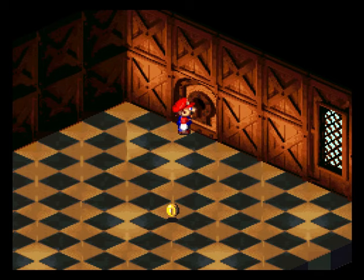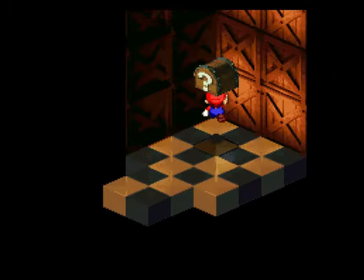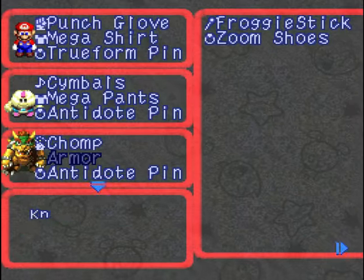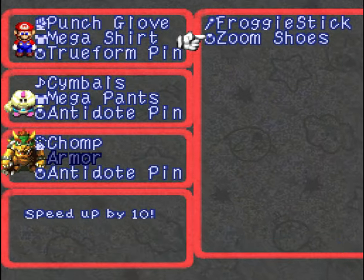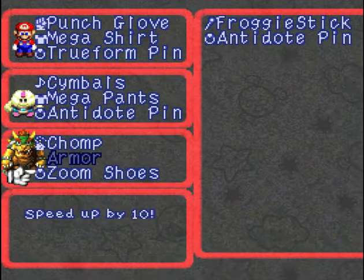Can I use this? Oh, sweet! I got something — Zoom Shoes! Look at that — equipment: Zoom Shoes. Speed up by 10. So that's cool — I guess that means whoever equips them would attack first. Let's give Bowser the Zoom Shoes. You can't actually see the speed stat, but at least now Bowser has better gear.